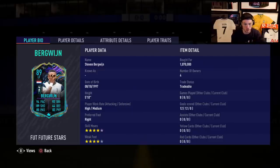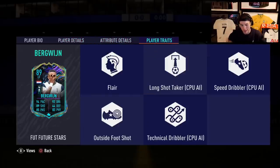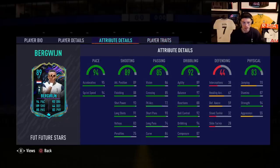He's 5 foot 10 and when we look at the traits, he has some really nice ones - outside foot shot trait is really nice, long shot taker is really nice, and flare trait as well, so he's going to be able to shoot from long distance. He's also got a lot of dribbler traits which are very nice to have. 95 acceleration, 94 sprint speed, 89 attack positioning, 88 finishing, 93 shot power, 91 long shots - just incredible stats. 90 short passing, 84 curve, 97 balance.